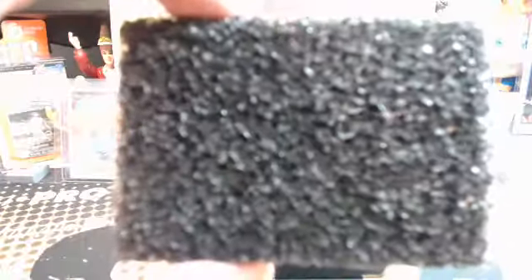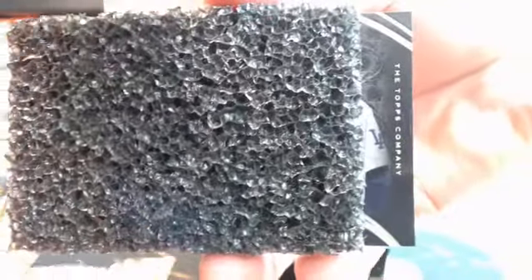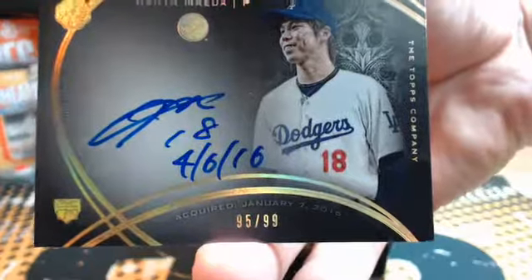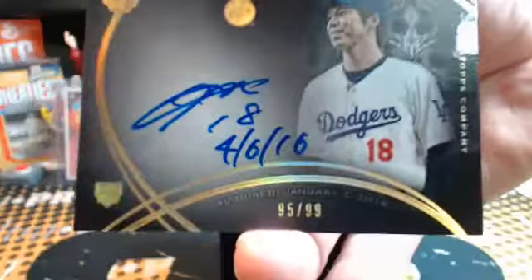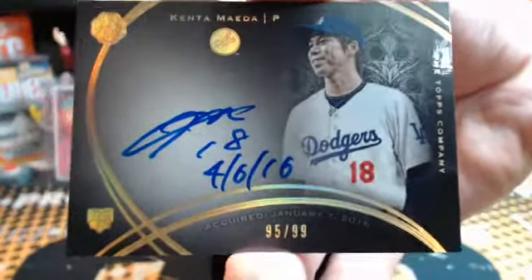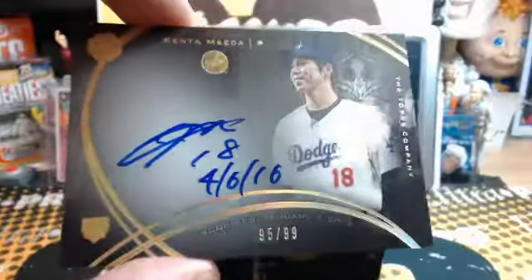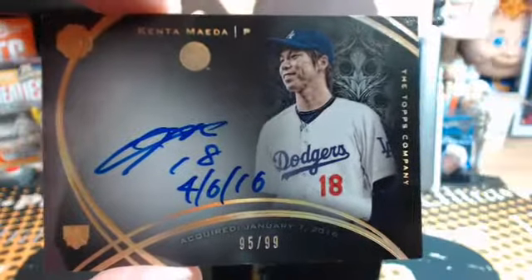Good luck — next man up. Always a Los Angeles Dodger. 95 and 99 rookie debut — Kenta Maeda. Boom! A K for Corey — 95 and 99, and that's inscribed there: 4, 6, 18. About time — my first live autograph of Maeda. Beautiful.